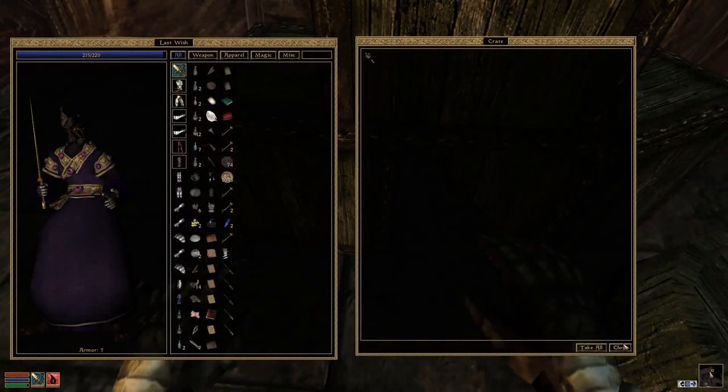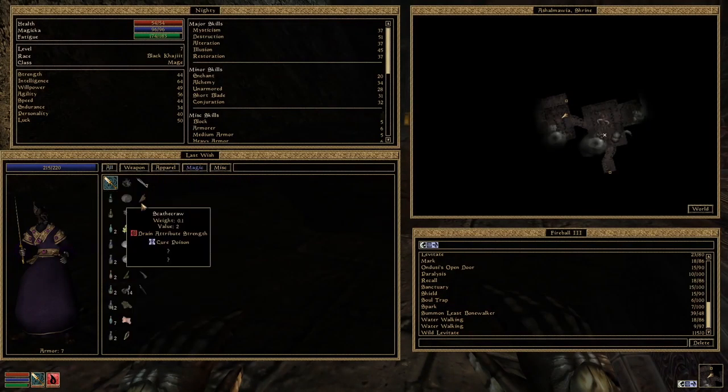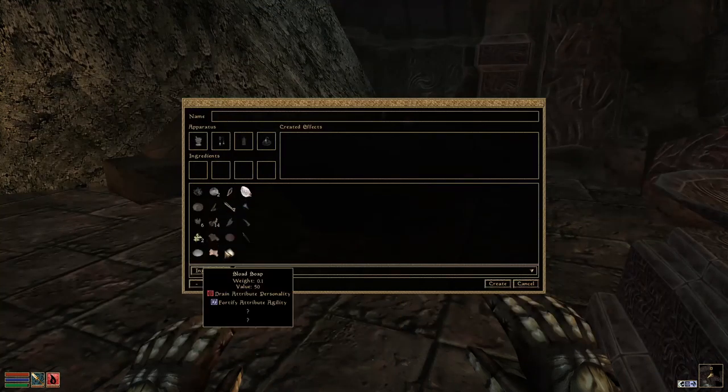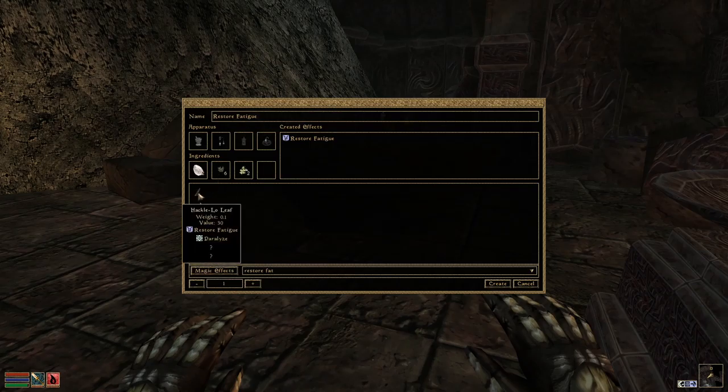I think I'm going to sell loot first, but first I'm going to see if I can actually do some alchemy. I do know that I can do the Restore Fatigue thing, so we will try with that. I have the alchemy stuff here. I'm looking for the Magic Effect: Restore Fatigue. Restore Fatigue. Restore Fatigue. Even more Restore Fatigue. Ooh, Restore Attribute Luck. I'm still calling that potion Restore Fatigue.